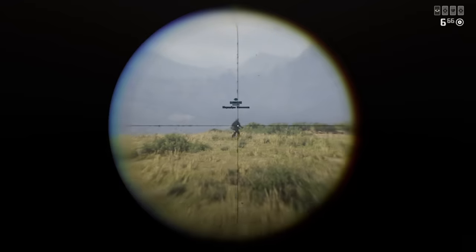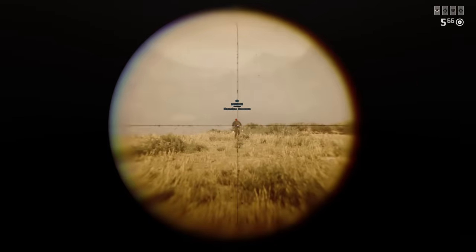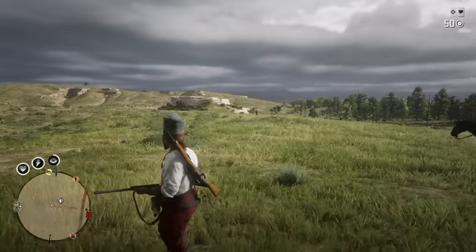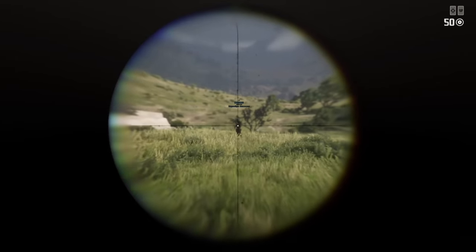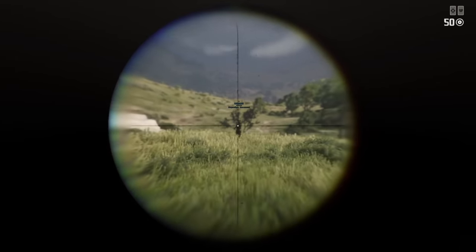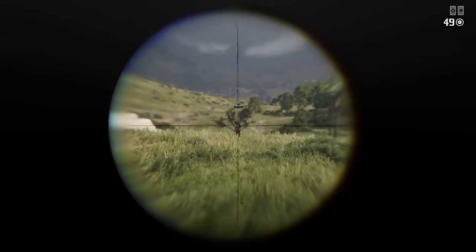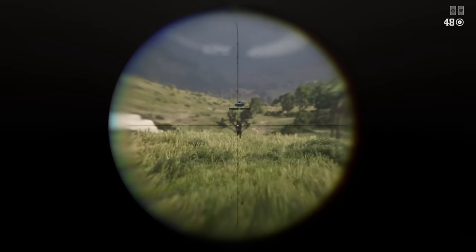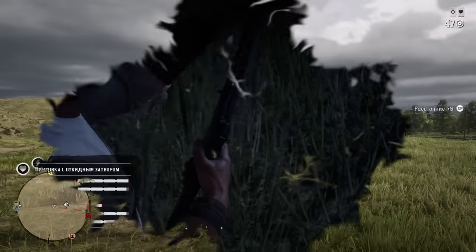By the way, if we use the Carcano rifle against the same exact build, it would take 3 body shots to kill even with the maximum damage build. And if we don't use the maximum damage build — say only Sharpshooter and Peak Condition, the ability cards many people use for extra damage — it would take 3 body shots even with the rolling block rifle to beat the defensive setup of level 3 tonic and 3 defensive ability cards.